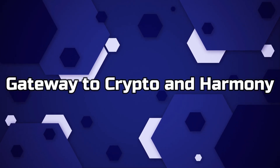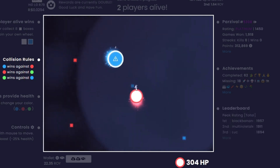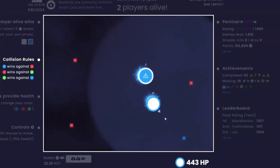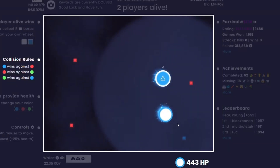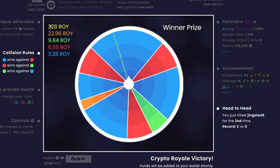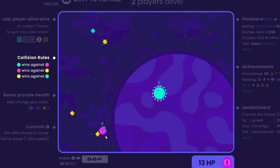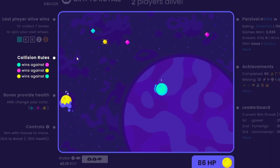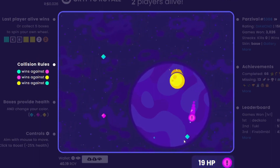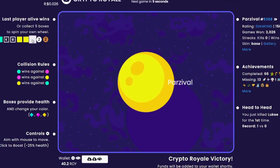Gateway to crypto and Harmony. A recent survey revealed that 48% of Crypto Royale players consider themselves new to cryptocurrency, and the game has been an integral component in increasing their awareness and trust in the digital asset. Further results showed that only 17% of the player base had in-depth knowledge of the Harmony blockchain and its token, although 31% had previously seen one listed on an exchange yet possessed no knowledge of its utility, mission, and values. Until integrating into the CR community, 51% of all respondents claim to have never heard of the blockchain.